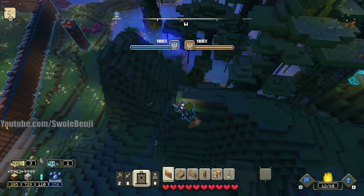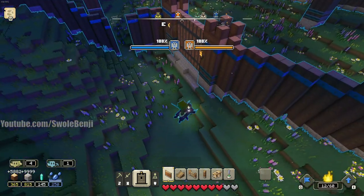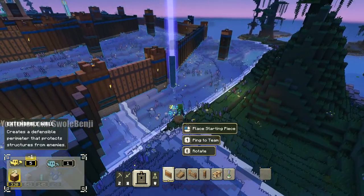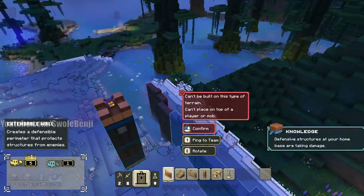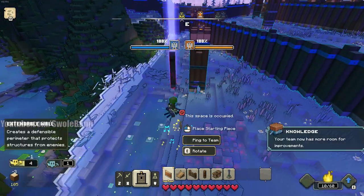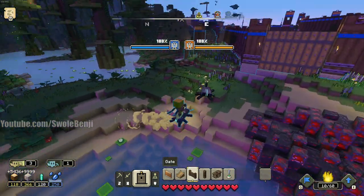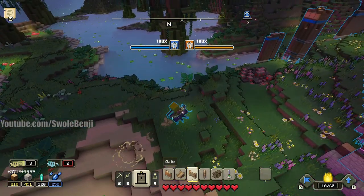Walls near the jungle suck because you can get redstone launched so hard. There's a hole in the wall! You can't really wall too hard at home because you have to tower the jungle and swamps, otherwise they will redstone launch from the top of a tree and then you're just screwed.